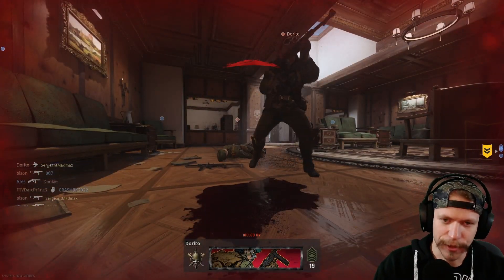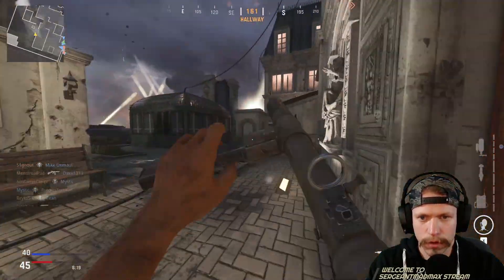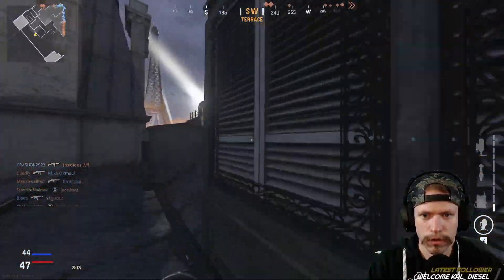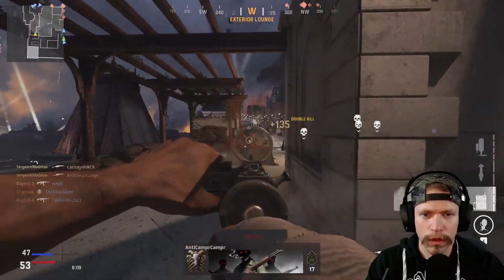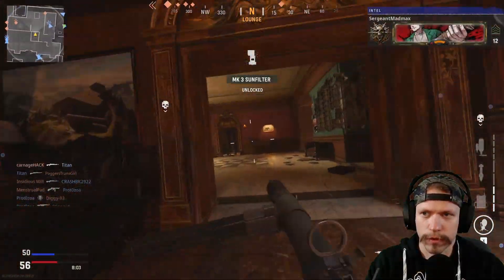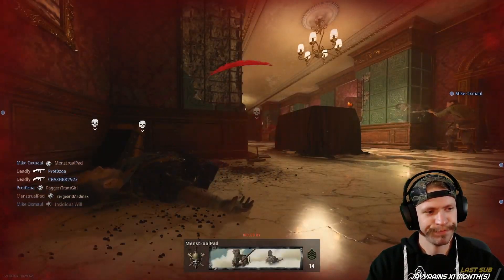The walls that are able to break — that micro destruction — is really cool to see. It makes the world feel more lively and real. However, I really think there needs to be an animation where you're lowering your shoulder to bust through, to make it a bit of a hindrance and downside. Right now your gun is at the ready and it's almost as if nothing happened.